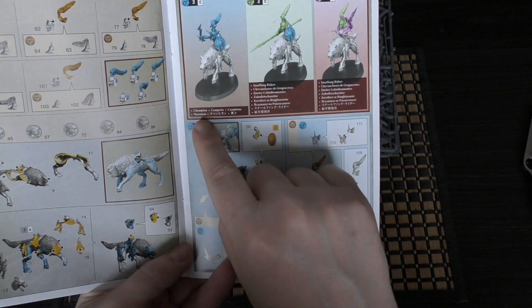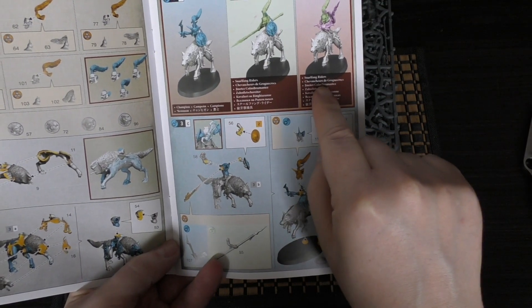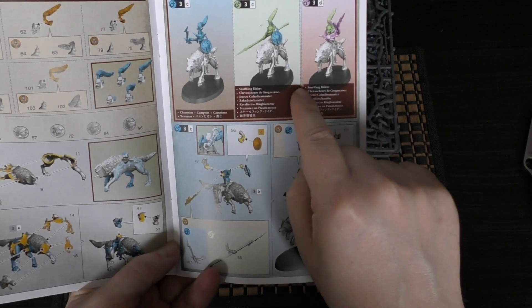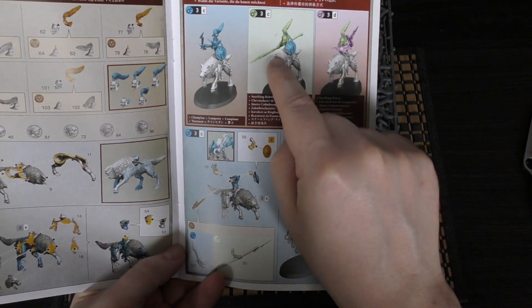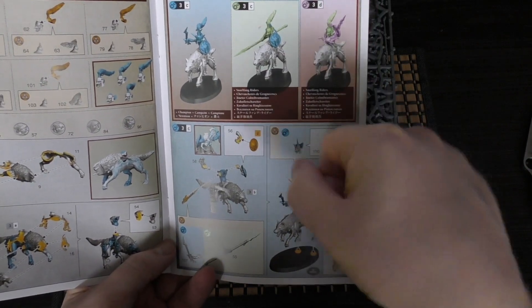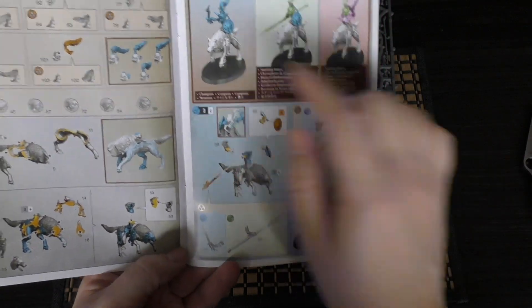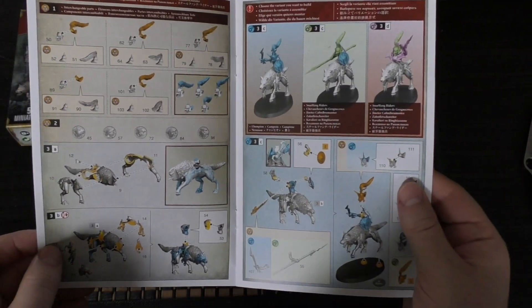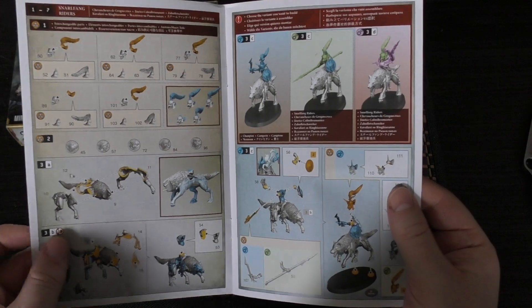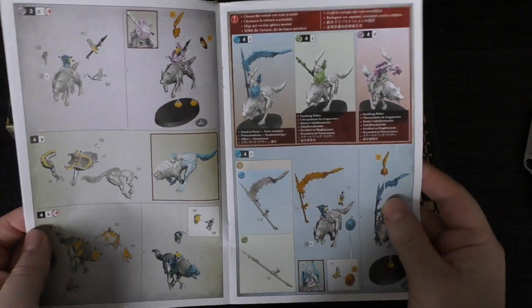Anyway, this is the instruction guide, and straight away you've got three options for the first one: you can have the champion, a Snarlfang Rider, or another Snarlfang Rider — three options just for the first model, which is fantastic. It's a shame that the one with the spear aiming is also the one with the little bow, but there we are. I'm clearly going to have the champion — I can't foresee me getting another five of these anytime soon.